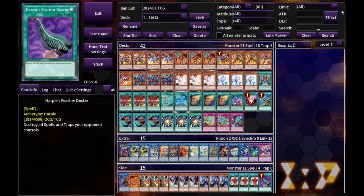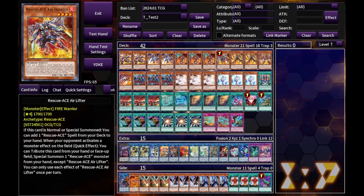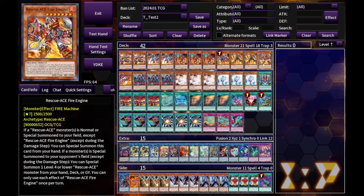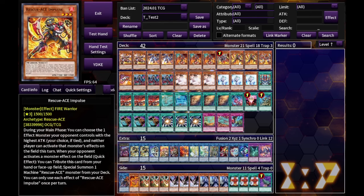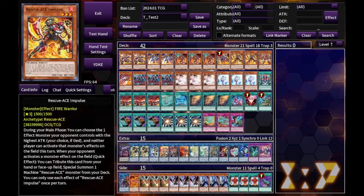For the monsters: two Preventer, three Hydrant — I think three is a must. With only one Airlifter, consistency is an issue, so I max out as many starters as I can. Two Impulse, one Fire Attacker. On Saturday at Catskill I played three Impulse because I only owned two Diabell and couldn't get the third before the tournament. On Sunday I played three Diabell. I still want three Impulse — it's a decent hand trap — but couldn't cut anything, so I settled on two.